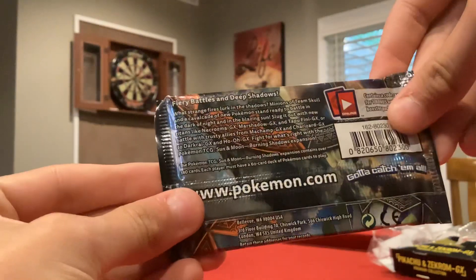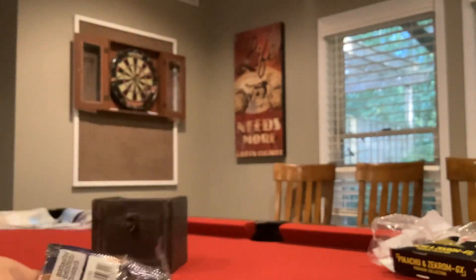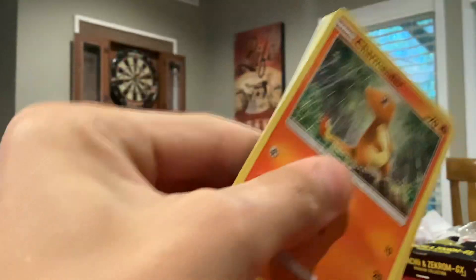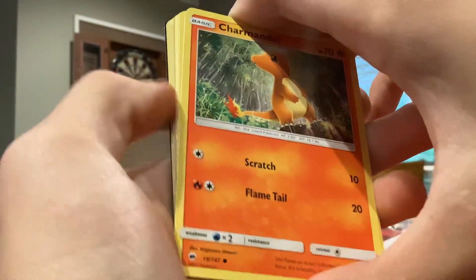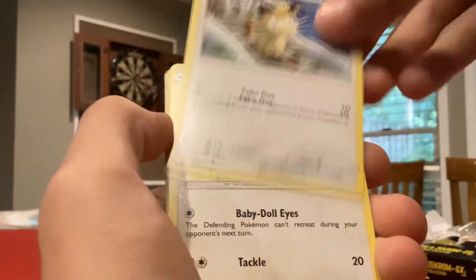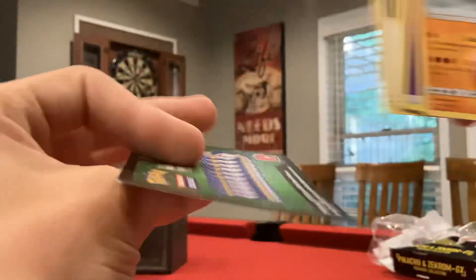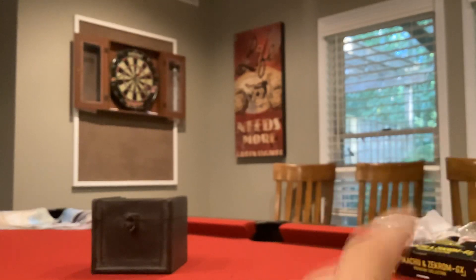Burning Shadows — fiery battles and deep shadows, Rainbow Charmander GX. It's probably gonna be a green code card, so this might as well end the video here. Please subscribe and like the video. The pack feels weird. Going straight through it — Charmander, Crabrawler, Meowth, Snubbull, Pansage, Braviary, Crabbominable. Told you, you should have skipped. What year is this? 2017.